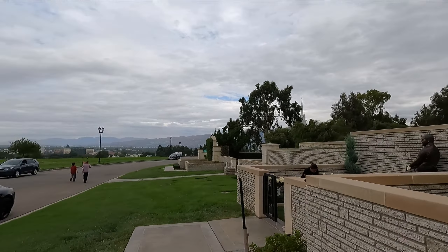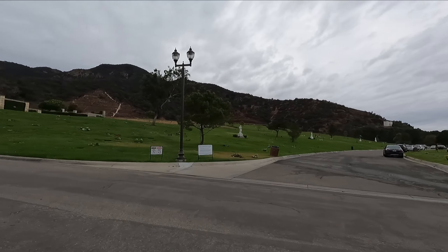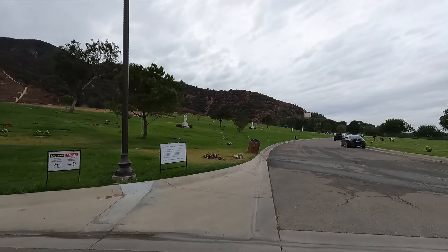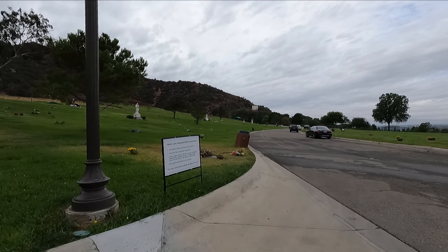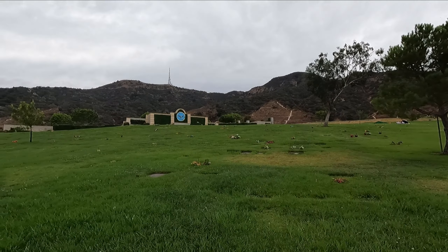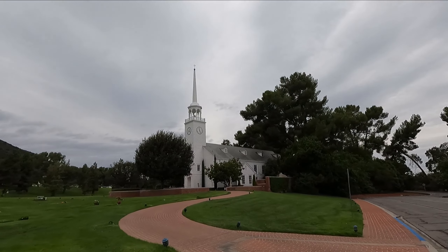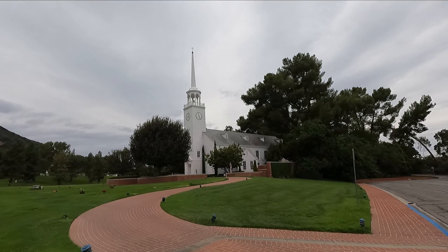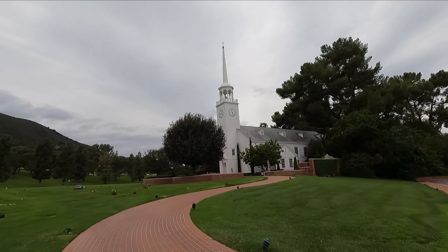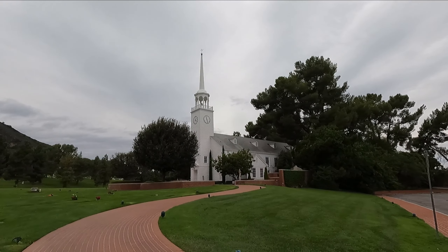That gorgeous white church over there — I have to go way down there. Maybe get some good shots while we're here. This eagle thing here is super cool. This is actually the first church you see as you enter the cemetery — clock tower and the bell up there. Very pretty. The mountains over there. I like the little bell up there.